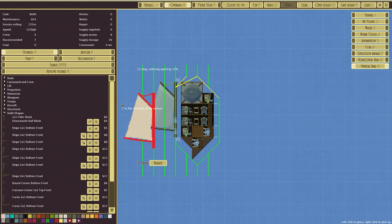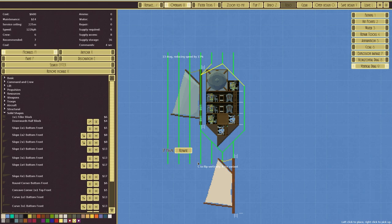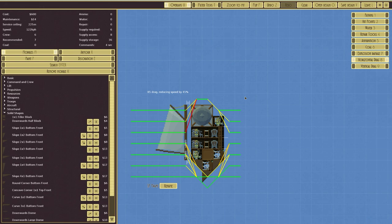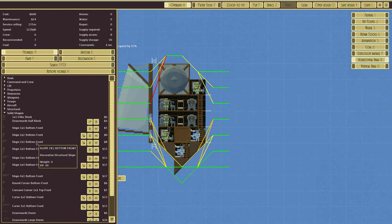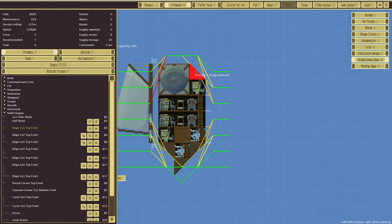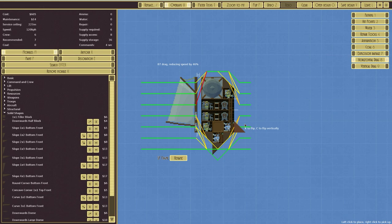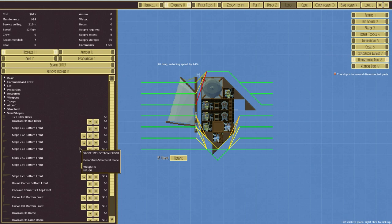Is there anywhere else we can put the sail? It would connect up there and that's 13 drag. There must be some decoration I can put in to make it look better. For forward drag, we could have a relatively easy connection here taking it to 41 — it was 45 beforehand. Trying another arrangement... that would be 44. Fill that in and it would be 40.